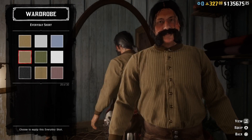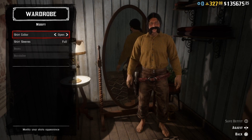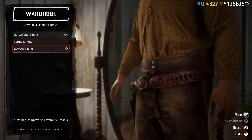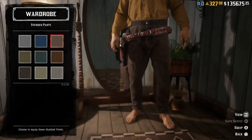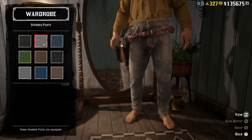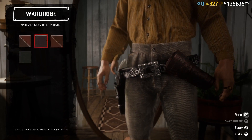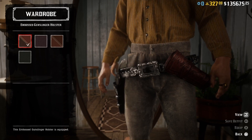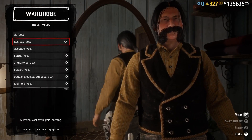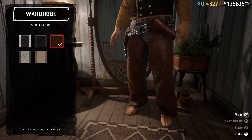We are going to need a beige everyday shirt, then we can open up the collar and give him a cottage ring as well. Then some gray studded pants, a black Levens gun belt, and let's add a brown embossed gunslinger holster. Then we can add a black Rexroad vest.